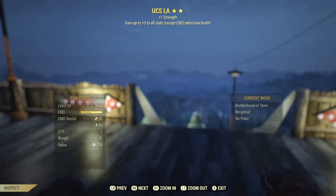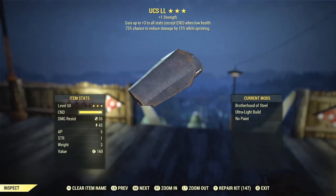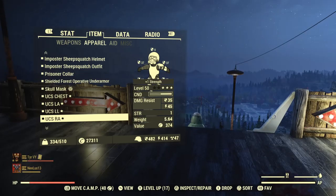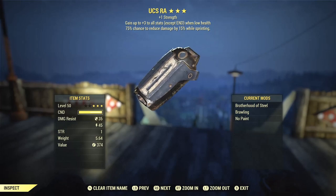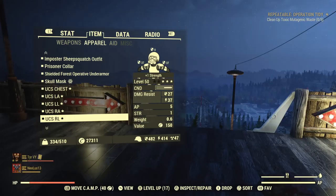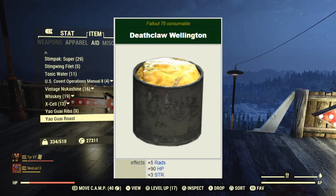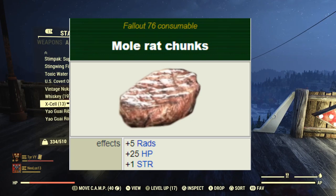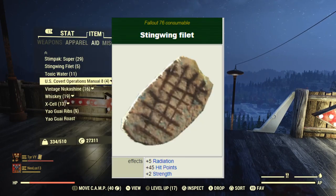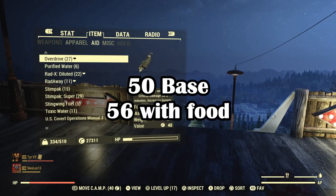You might also be wondering what the maximum possible strength is with the inclusion of consumables and a few tricks. I'll now list off all of the food buffs that can temporarily stack to gain strength. Firstly, Deathclaw Wellington gives you plus three strength, then Mole Rat Chunks plus one strength, and Stingwing Filet plus two strength. Adding all that up is a plus six strength, totaling so far to 56 strength.